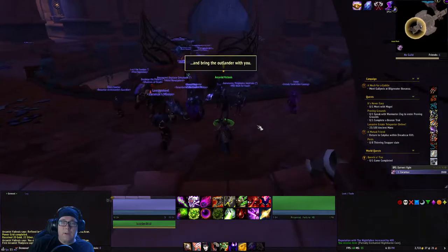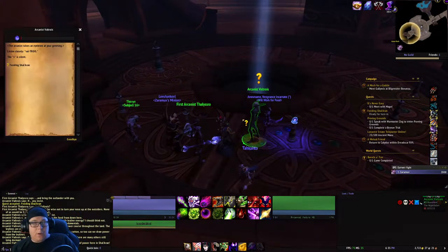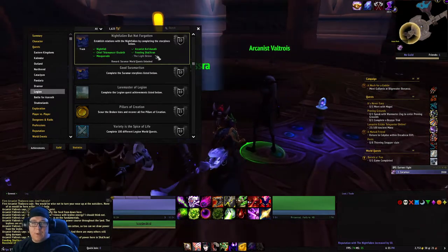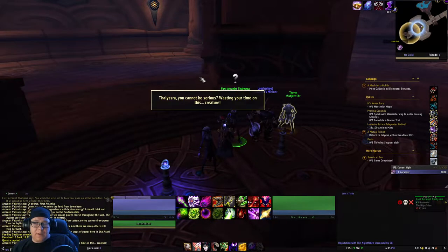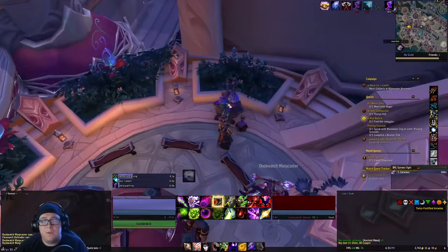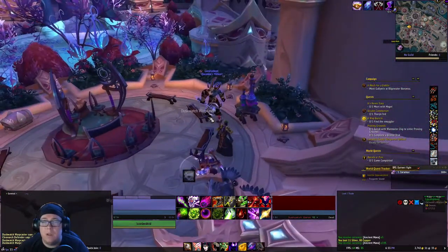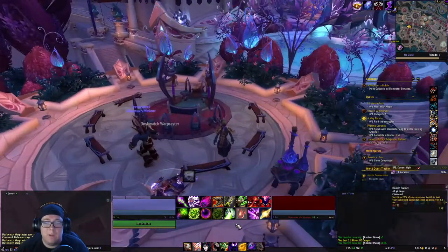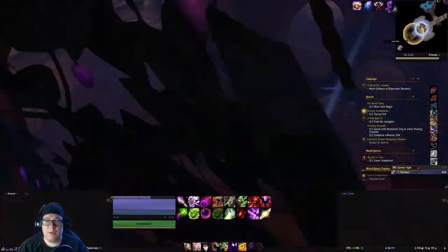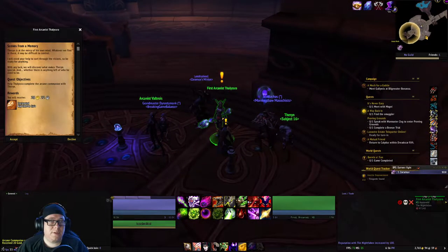Now we go back to the cave, talk to her, and after a minute of talking we follow her down. Pick up the new quest. If you don't have enough mana, you can go into the city and locate mana from here - you need 300. Those little bags you'll want to collect after you have your masquerade so you can go around and find them. Once you have the 300 mana, you will come over to Subject 16 and feed him said mana, turn in the quest here, and pick up the next one.